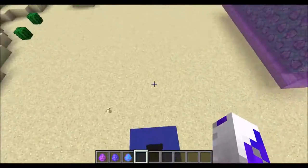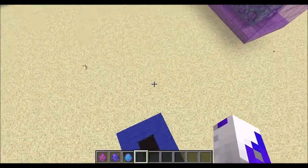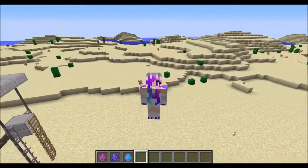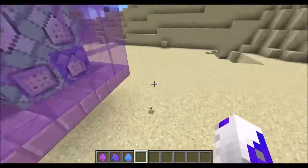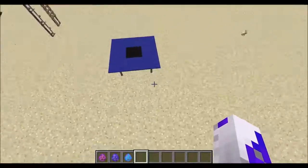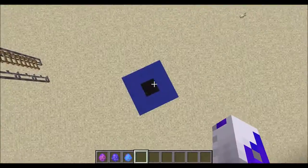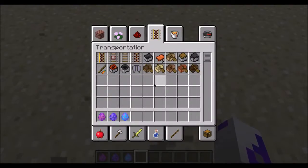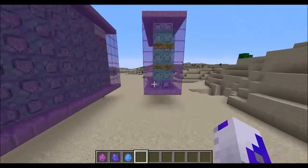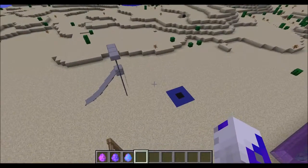Boing boing boing! I'm going to try and bounce from the roof onto the trampoline — oh, it kind of works! I actually had jump boost — how dare it! It cheated and gave me jump boost. Anyway, that's all of the playground items: the swing, the slide, and the trampoline.